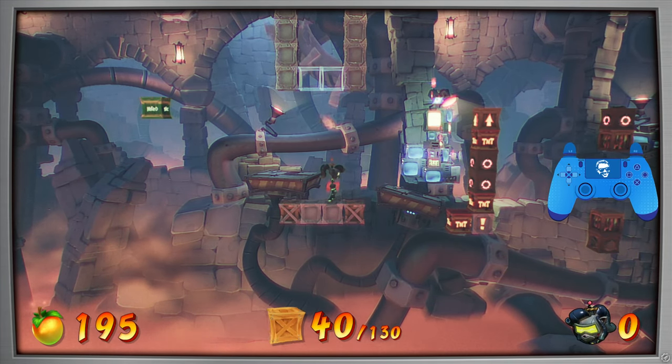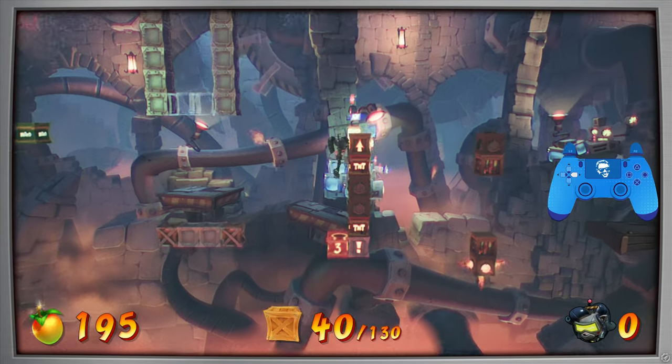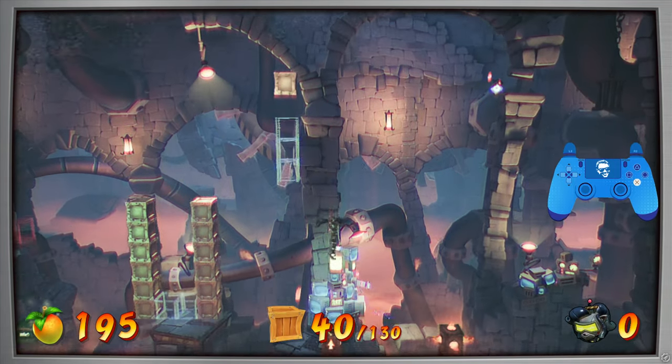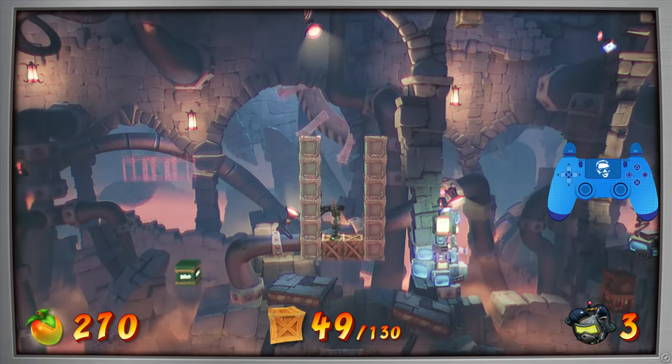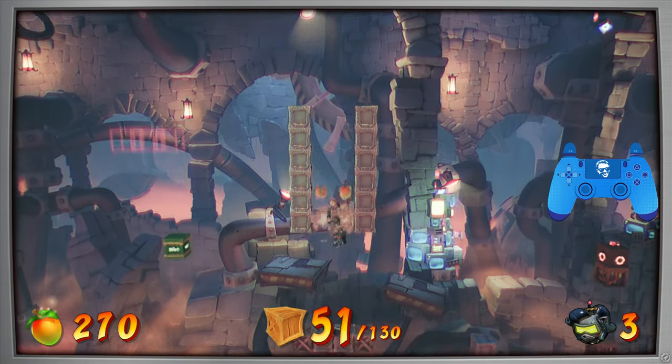Once these flame boxes subside, you want to do the same thing you did at the beginning — jump, hit this bounce box, come back over here to safety, jump, break these three, double jump back over, break these two boxes that are now here.